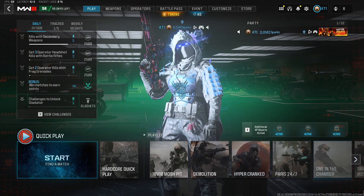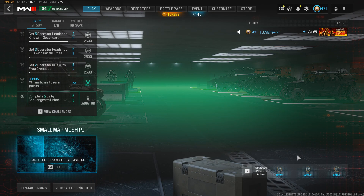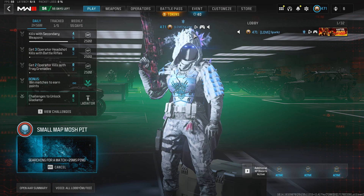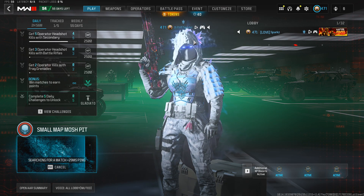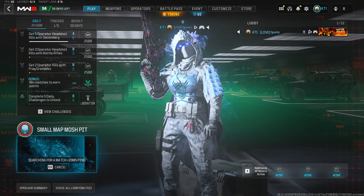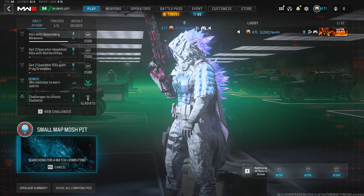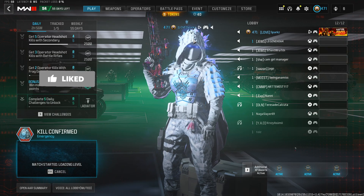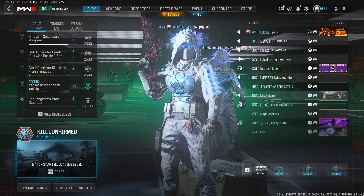I've come to the realization that I need to rank up my CAR 98 to make it the best possible outcome of ADS speed, power, aim assist, everything. We're going to Small Map Mosh Pit now. I did not snort a line of G Fuel — I've had coffee with espresso, three shots, and water. It's go time.